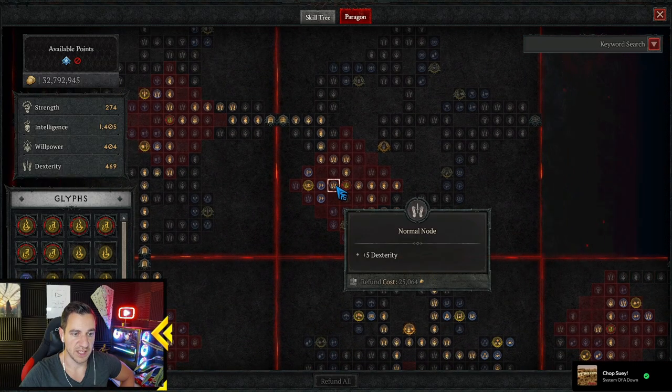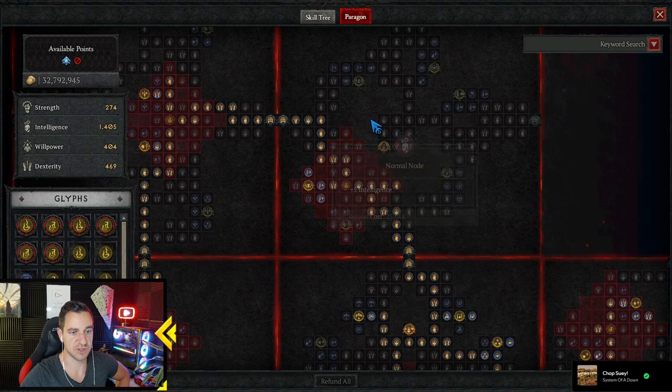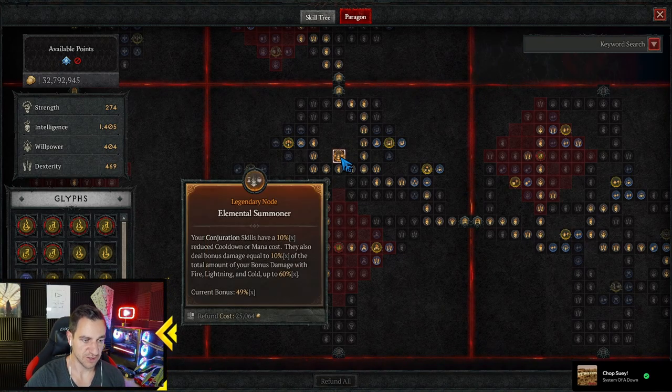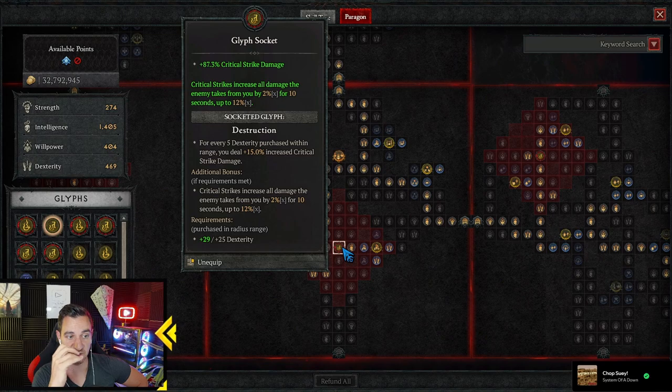More Conjuration Damage, all the damage. Then over here, we throw in the Elementalist — because Fire, Cold, or Lightning Damage to an enemy increases all damage you deal to them by 5% for 10 seconds, plus more Lightning Damage. Very useful. We don't even take any Legendary Nodes from these. The important Legendary Nodes include the Elemental Summoner — your Conjuration Skills have 10% reduced cooldown or mana cost. Very powerful. Bonus damage — total amount of your Bonus Damage with Lightning and Cold up to 60, now it's at 49. And then Destruction — Crit Strikes increase all damage the enemy takes from you, up to 12%. Also very, very strong, and more increased Crit Strike Damage.